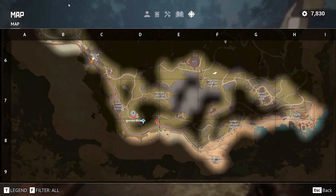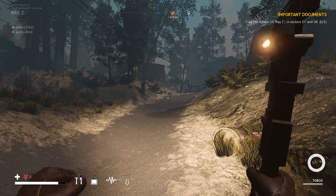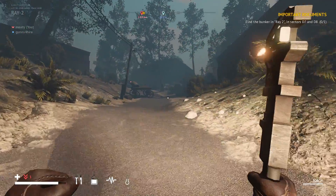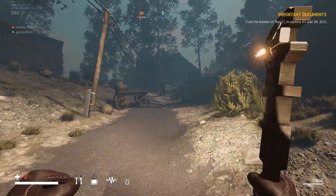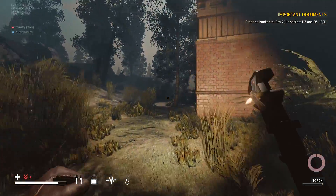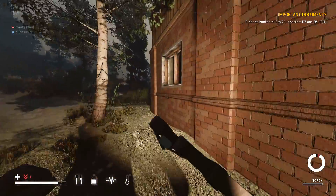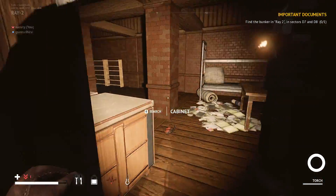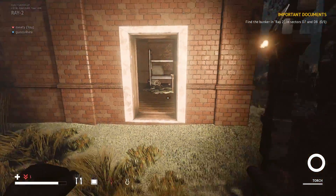Oh, we found it — we found it. Ray 2. Find the bunker in Ray 2, sectors D7 and D8. We haven't been here. Did you know if you press and hold? God, that is some serious devilry going on here.